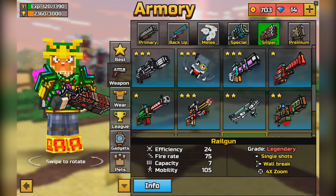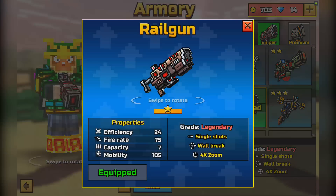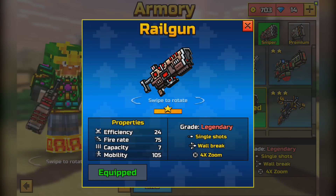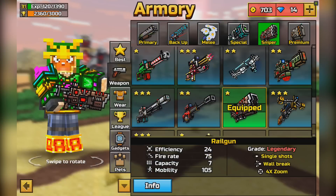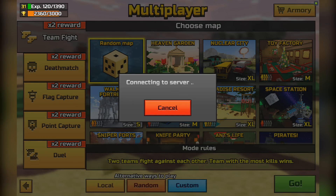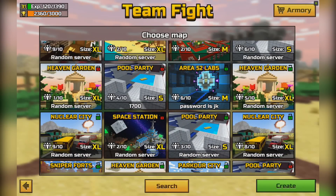Comparing this weapon with something like the Prototype, you can see that in terms of efficiency, firing rate, capacity, and mobility, it looks like it would be better than the Prototype in pretty much all of those numbers aside from the mobility. But that is our first assumption — we're looking at this in just the shop menu. We have to take this into actual gameplay before we can make a definite conclusion. For right now, it seems like a very powerful weapon, and regardless of whether it's more or less powerful than the Prototype, it will just destroy pretty much everybody it comes in contact with.